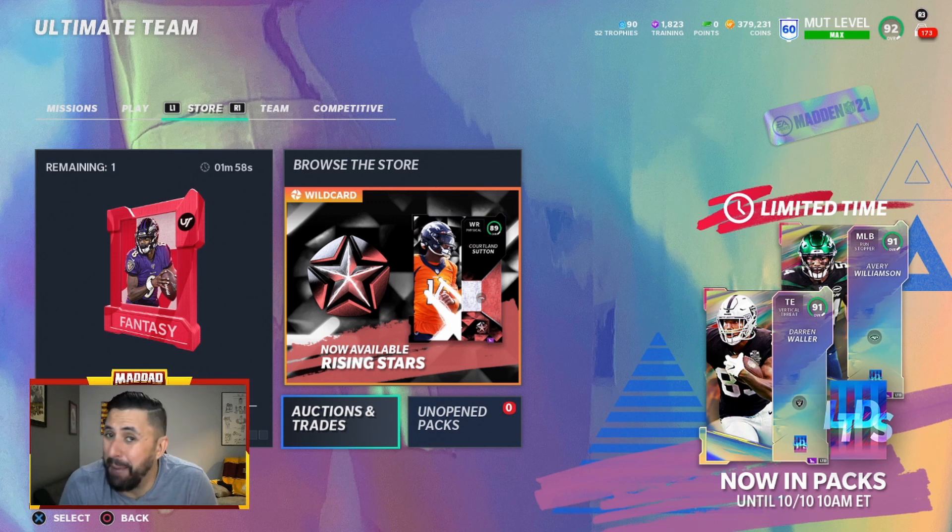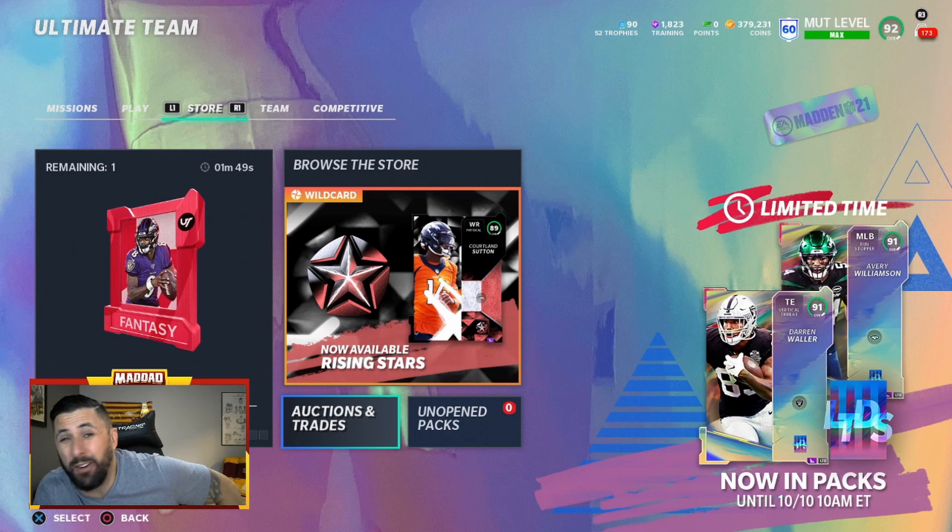I think DK Metcalf I'll definitely pick up. Marcus Maye and William Jackson III are great picks, and Sneed for the Chiefs — those are great corners. Quarterbacks aren't that good compared to what we have right now, and running backs are comparable to what we already have. So it's up to you if you want to chase these.